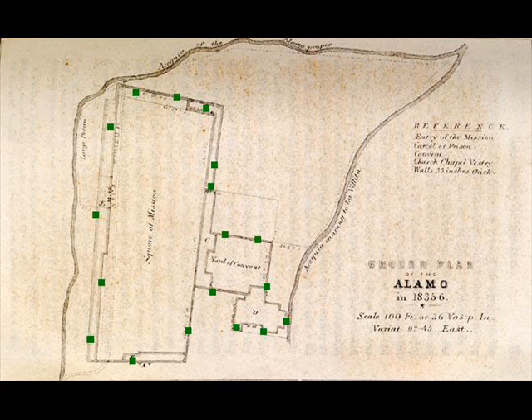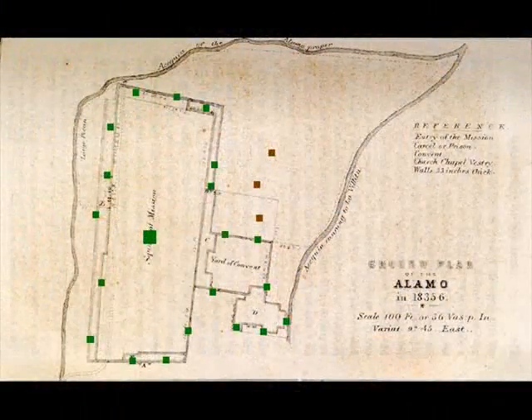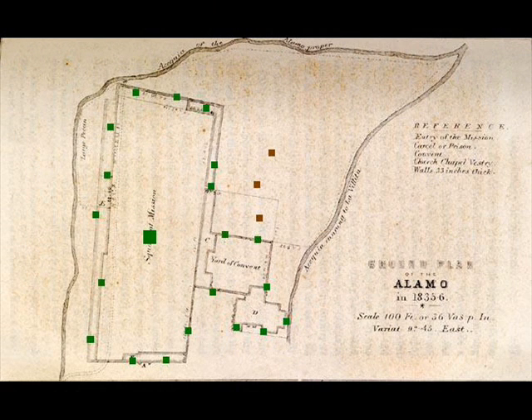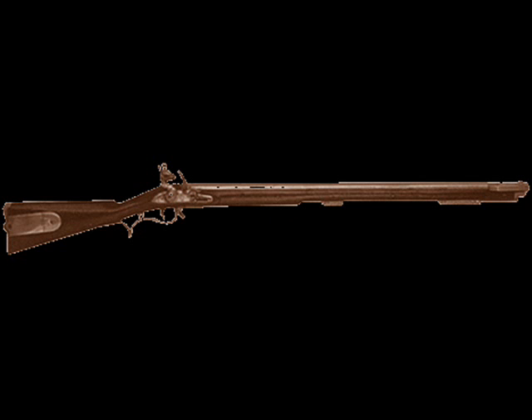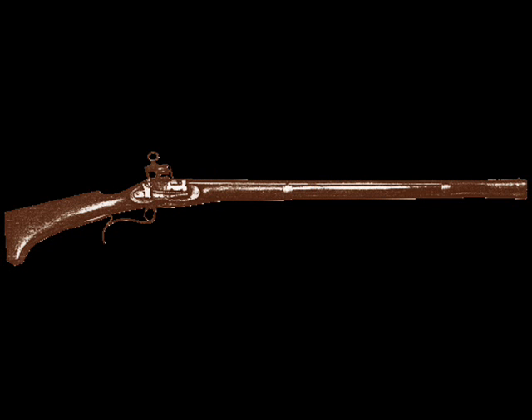Along the edges of the Alamo, mercenary cannons, including an 18-pound iron cannonball. These were the guns. Everyone used these guns. They were all musket loaders and had one fire, plus a long time to reload with inaccuracy.